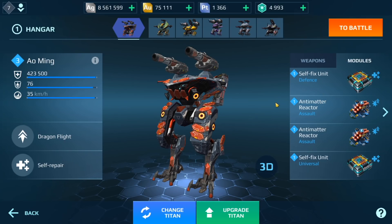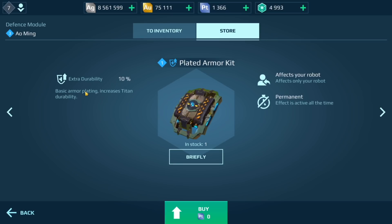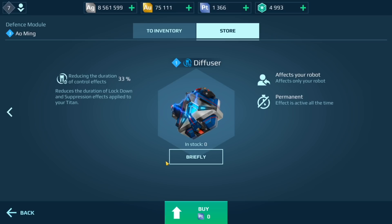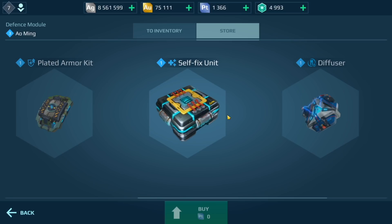Before we take a look at these modules, I noticed we have defense, assault, and universal — so three different categories. When I click on this and go to the store, I notice there's two different kinds of armor kits: Titan armor and plated armor, which is basically like armor kit and heavy armor kit. We also have self-fix unit, which is like a repair unit you place on your Titan to heal it up. And we have diffuser, which is basically anti-control — it reduces the duration of lockdown and suppression effects applied to your Titan.